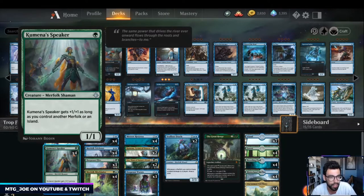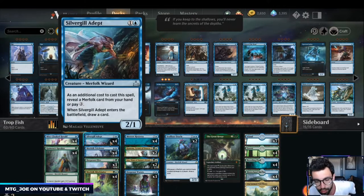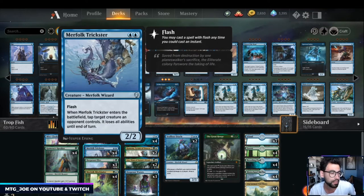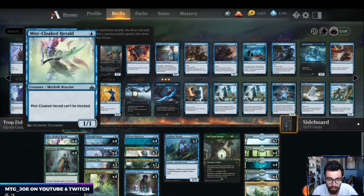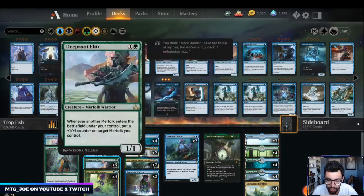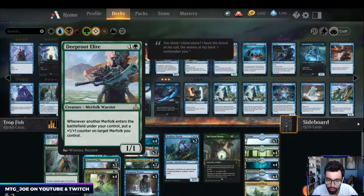Kumena's Speaker is effectively a one-mana 2/2 in this deck. You have Silvergill Adept, which in most cases is a two-mana enter-the-battlefield draw card. Merfolk Trickster can tap things down at instant speed. Deep Root Elite is one I want to test — it's usually good when you get it down early, so I'm playing three for now. Whenever another merfolk enters the battlefield under your control, you put a +1/+1 counter on it, which plays into the theme of growing your team.